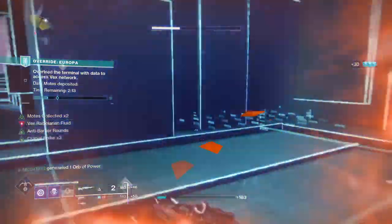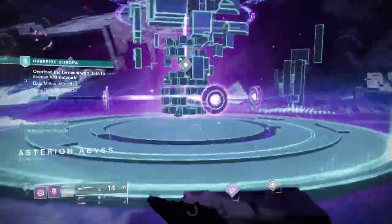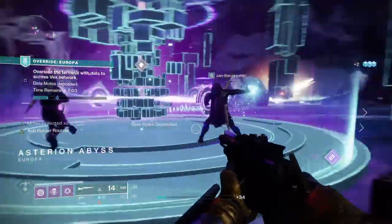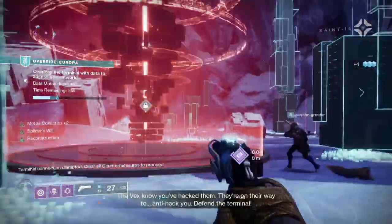You can grab the motes if you want. We're gonna go out, follow me, and we're gonna slam that thing into the giant tower. What you have is called a data spike, and it'll do a ton of progress for us. See the data spike? Now the tower is gonna turn red.